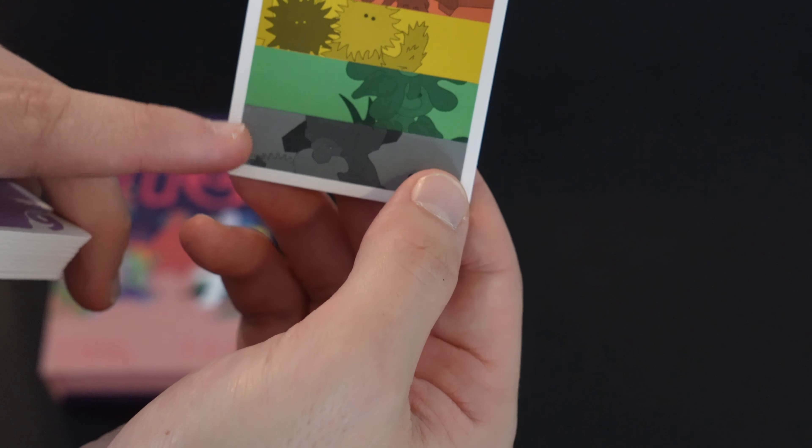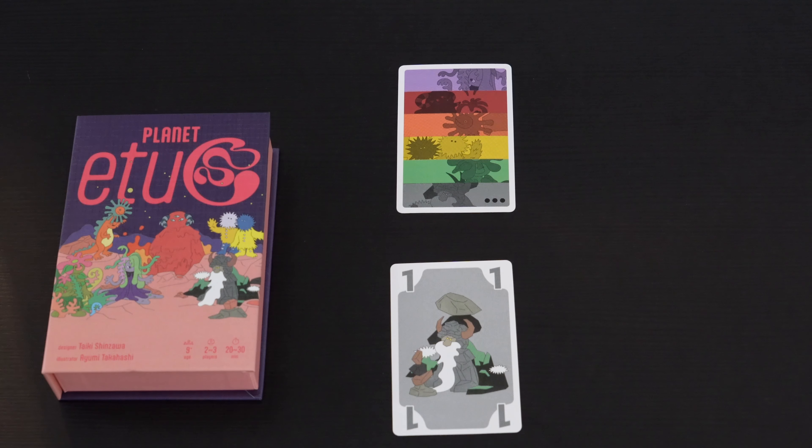Say the first two cards on the table are a three and a five. These are not the same number, so we're clearly playing color, not a pair of threes. The next person can then play a four and a two — the numbers don't matter here because we're playing colors, and red is much higher than green.